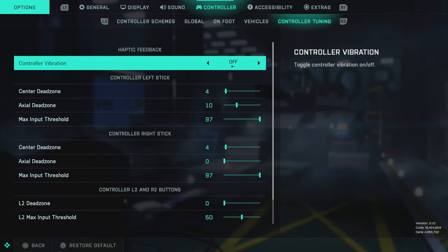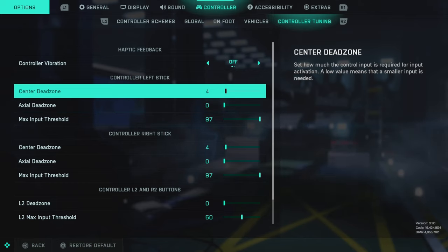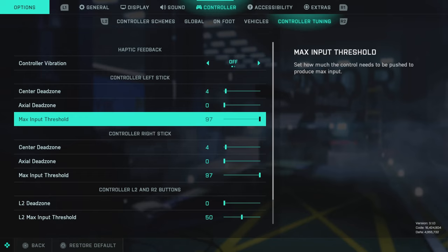In general controller tuning, as I've always said in any settings video for any FPS game, the lowest numbers you can get for the center and axial dead zones are typically the best. Now that both options are available it works really well. I like it as low as you can comfortably go — I play with it at one, but I think three and a half to four is what's going to work for most people without having to worry about stick drift. The axial dead zone for both is also down to zero.